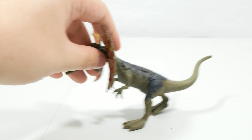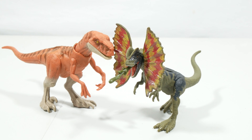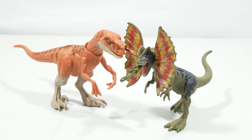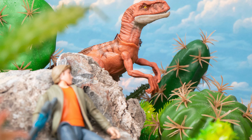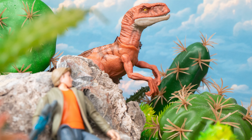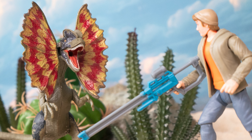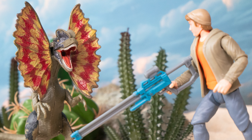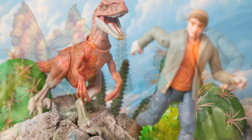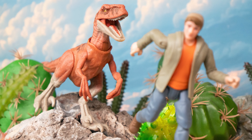With the Dilophosaurus and the Atrociraptor looked at, we'll bring Ben back into shot. That is the Ben Escape Pack. I have to admit I like these human packs — when you get characters and dinosaurs that look like they could come from the show, it's an even better value proposition, especially if you're someone who collects the show-accurate stuff. Then this is exactly what you want. Really happy with this, really grateful I picked it up. Highly recommend this pack.